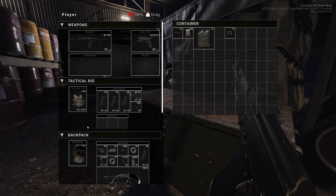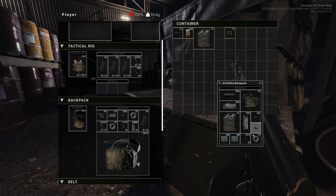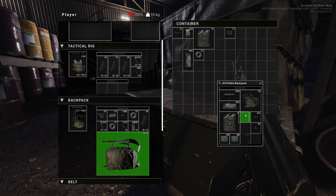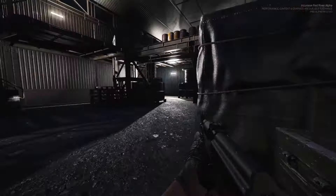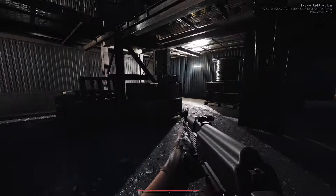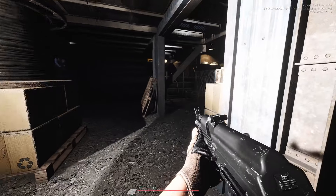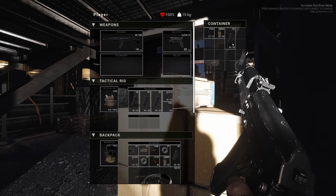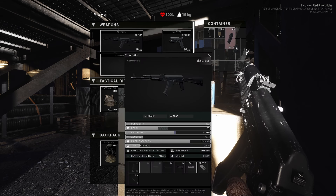Finding an adrenaline injector in the warehouse — now at full health. Also finding painkillers but no second adrenaline injector. Noting an AKA mag and T2 tier loot that can't even be bought in the shop yet — the loot quality here is surprisingly good.